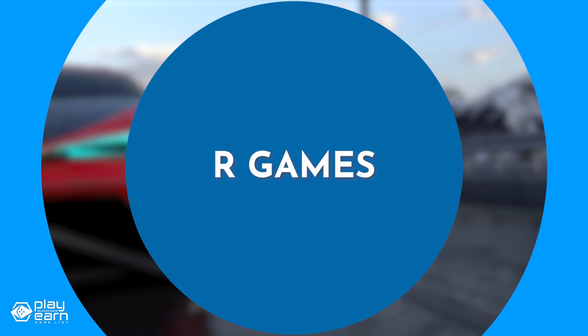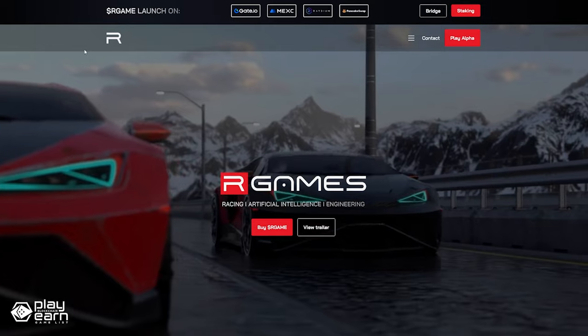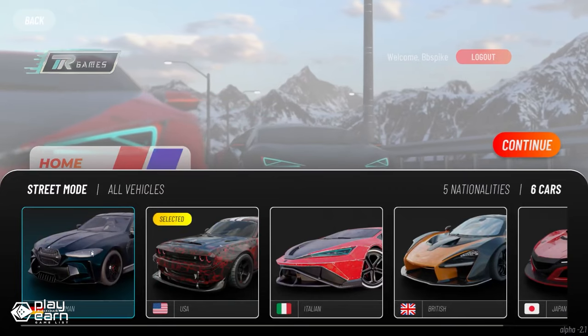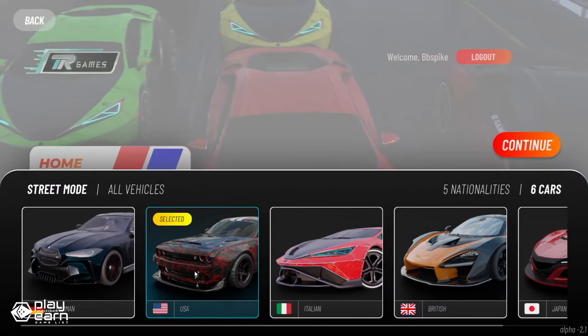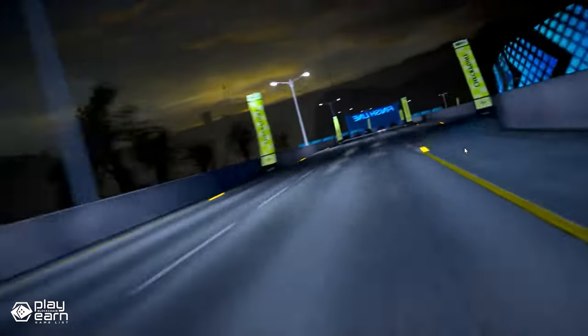The next game on our list is R-Games. R-Games is a simulation racing game being built on multiple chains, including Solana. R-Games is a platform offering a diverse range of gaming modes aimed at creating the largest blockchain-based racing ecosystem. The platform prioritizes interoperability, ensuring seamless integration across different blockchain networks.